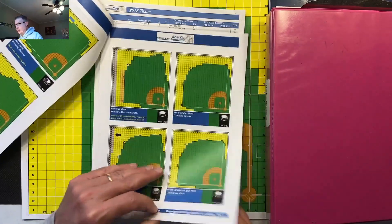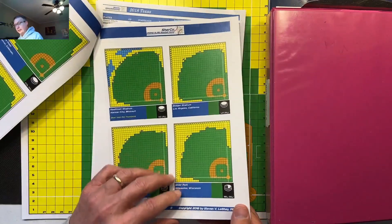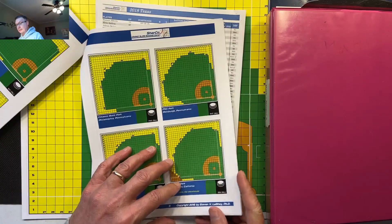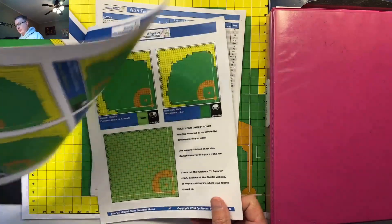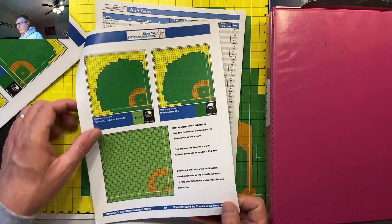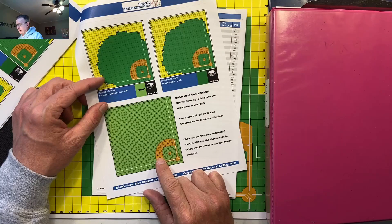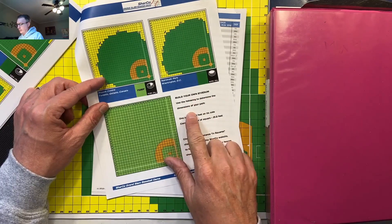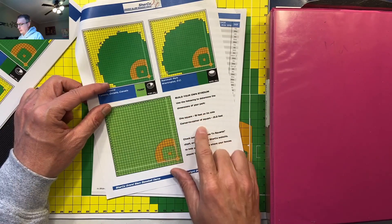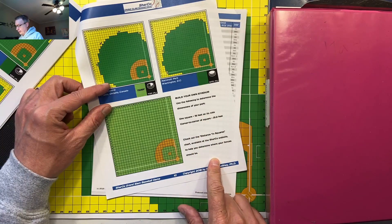The stadiums are from 2018, so some newer ones won't be included — the Rangers have a new stadium, for example, so it'll show their old one. You can also create your own stadium or field if you'd like. It tells you how to do that, and you can go to the website for more info.